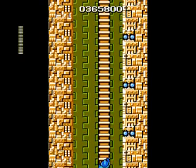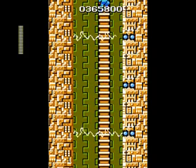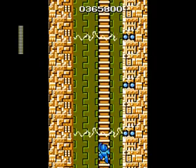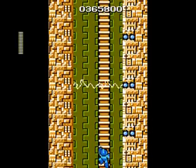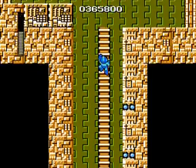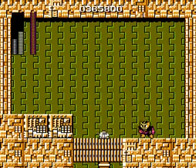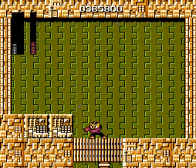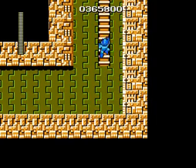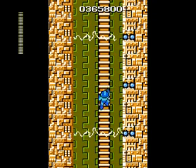Alright, our job isn't over yet. We got two screens of elect beams to get through. Even though we have guts blocks in the room, that's not what we're using. Elect beam kills you in three hits — no way around that. It's the strongest weapon in the game, the most damaging weapon against you.